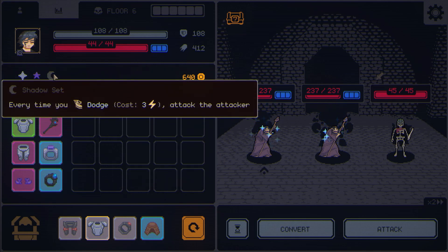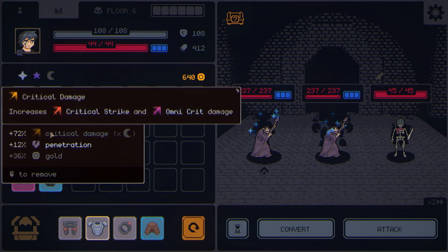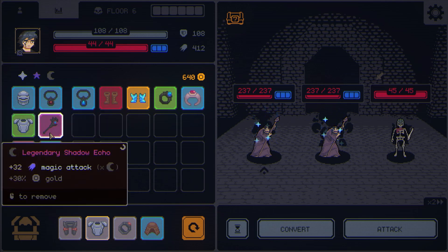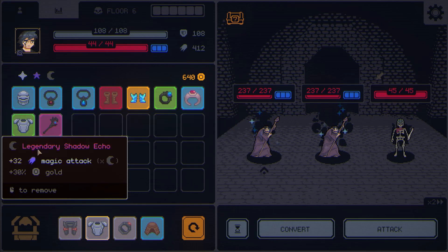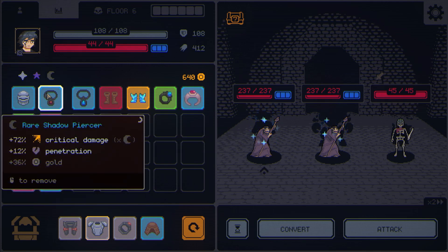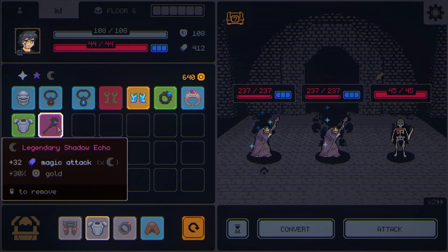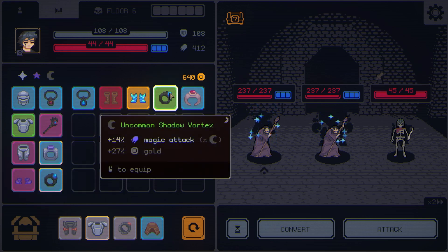We're also running a shadow set. This legendary shadow echo wand is giving us plus 32 magic attack damage, but we're actually multiplying the stat total by the number of shadow items we have equipped. Currently we have one, two, three shadow items equipped. So this isn't giving us plus 32 — this is times three. That should be a plus 96 to our magic attack. Very interesting.